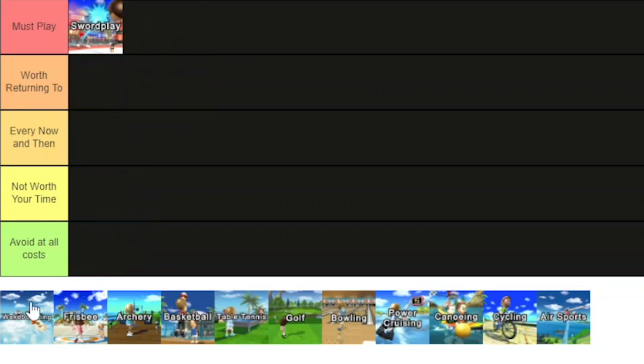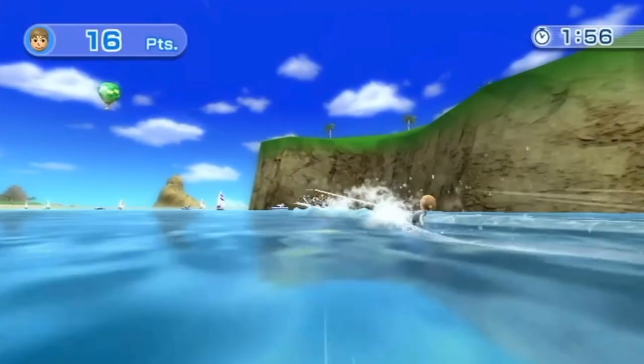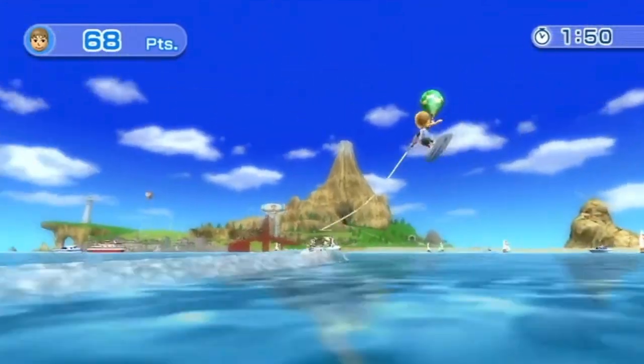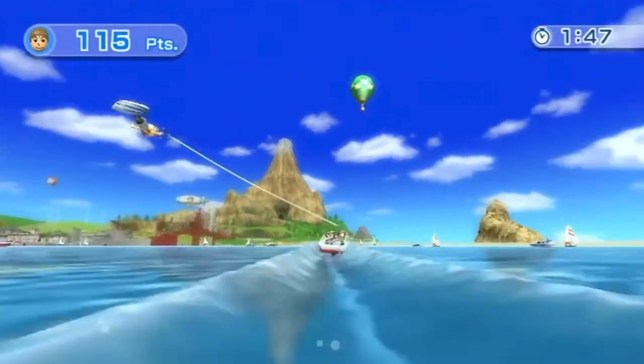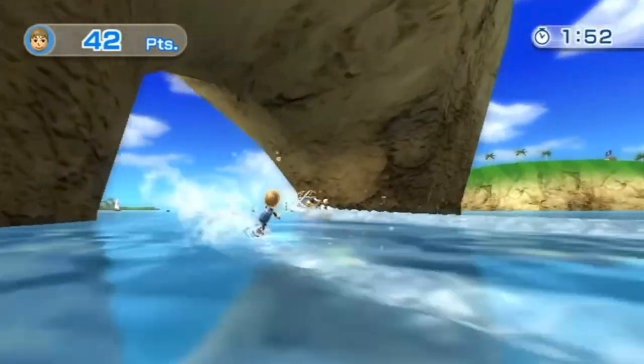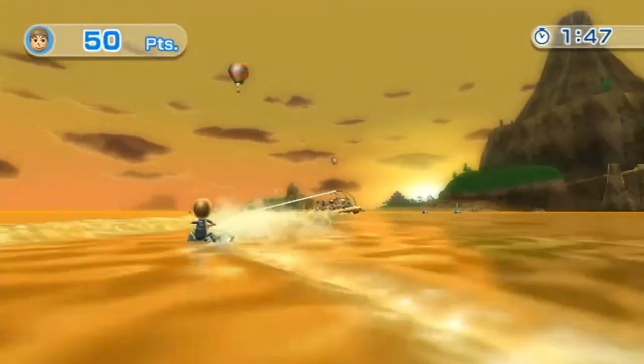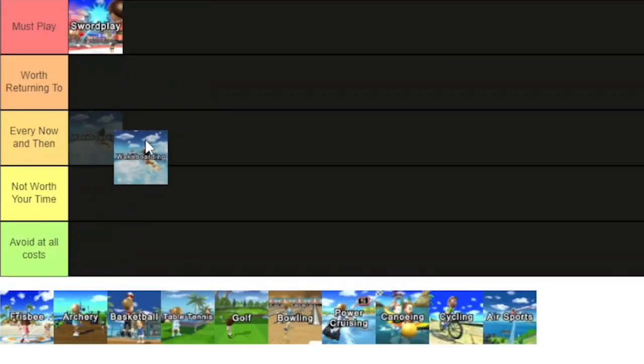Next is Wakeboarding. Wakeboarding involved you being dragged behind a boat and catching some airtime over the waves to score points. The key was to land with your hands holding the controller flat, not angled, so your Mii would land safely on the water to keep going. Overall, Wakeboarding was super fun because you got to see Woohoo Island from a different perspective, but the game itself was pretty straightforward and didn't challenge you very much. Definitely not bad, but not the best either.